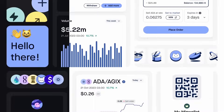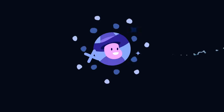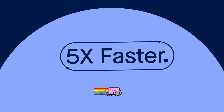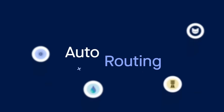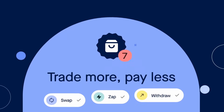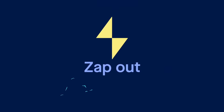MintSwap definitely needs no introduction here — one of the largest, if not the largest, DEXs in terms of user adoption and TVL in the growing Cardano ecosystem. We saw the recent announcement of V2 taking place right after the Cardano summit in Dubai, which was about six or seven months ago. The team has been building very diligently, gotten two audits, and we now have an official timeline for when we can expect V2 to come online.